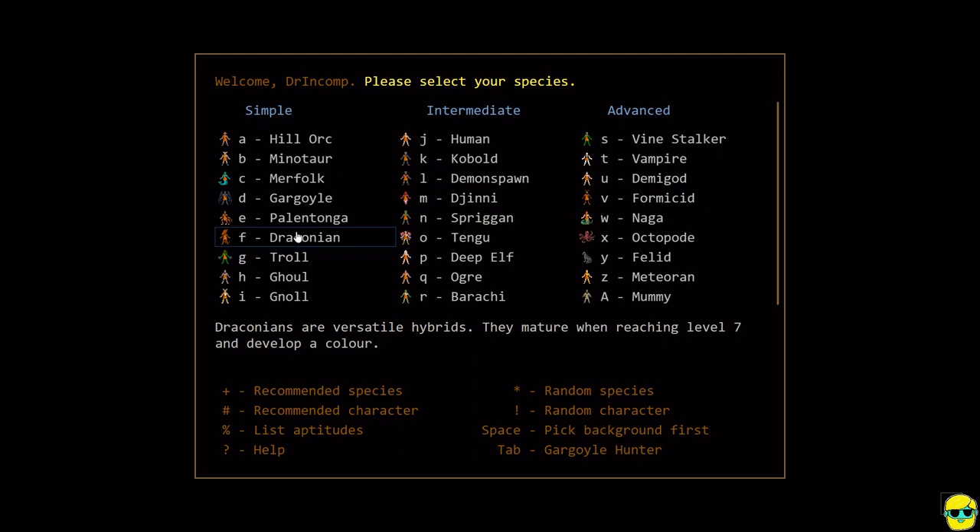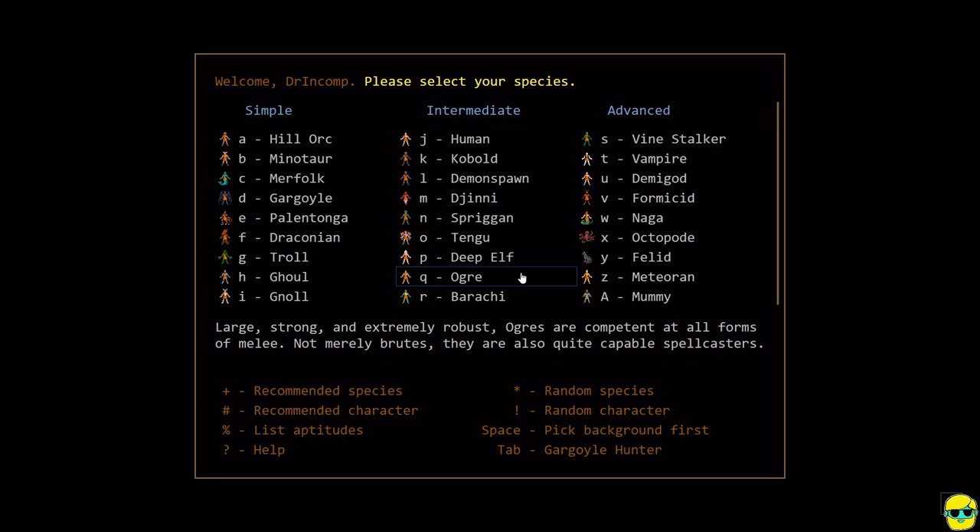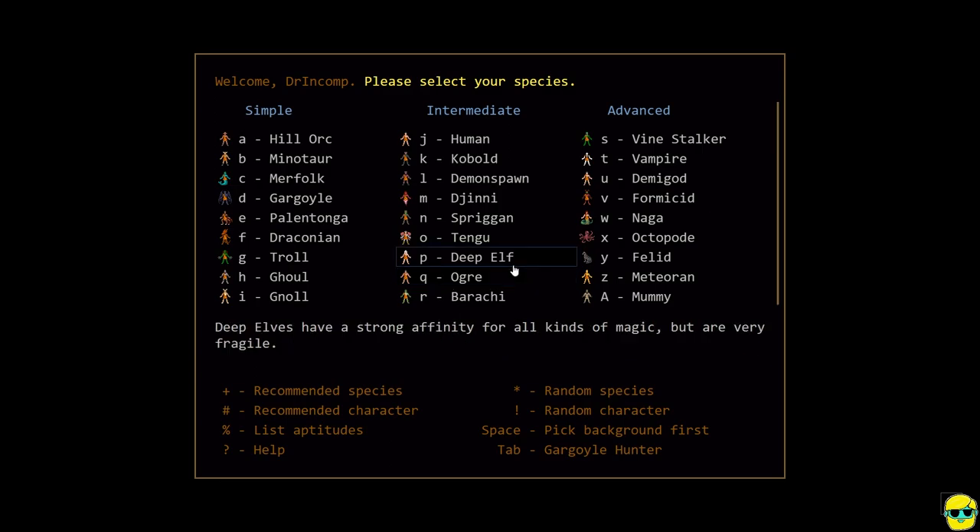Draconian is fine, depending on what kind of transformation you have. I think your best choices for a caster are in the intermediate species range, and I have to think that's intentional by the developers — spellcasting is a more advanced way to go about trying to get Zot's orb. Spellcasters start out very, very weak, but can transcend into extremely powerful levels with screen-crushing AOE nukes, but you have to get there. There's less margin for error than with a tanky melee character who doesn't have to rely on magic points to fight.